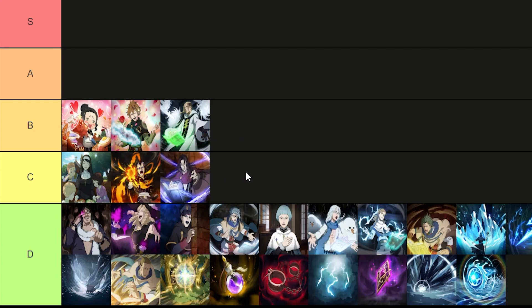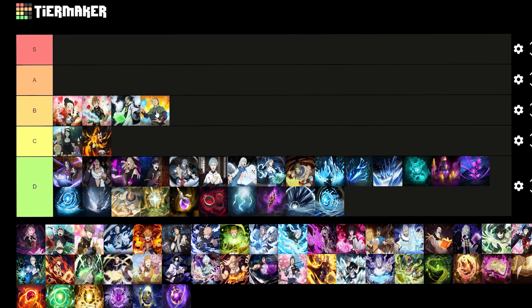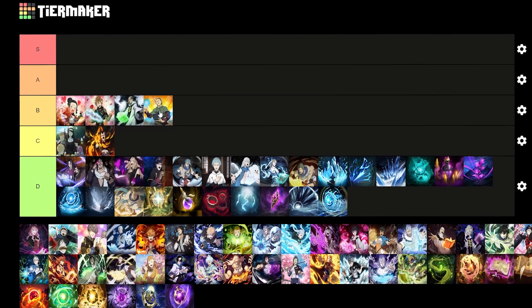Rev G's is a bit of a weird one — you can have up to a 40% chance of reducing your skill 2 cooldown whenever using your special skill. However, Rev G as a character is just really really bad, so it goes into D tier. Sake's skill page gives a 5% max HP increase and a 10% defense increase.